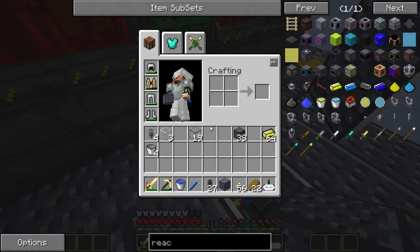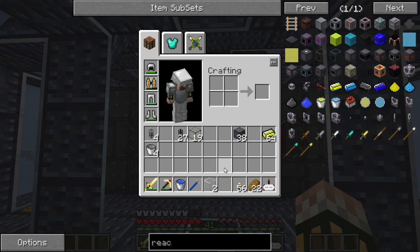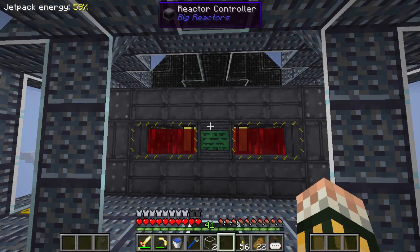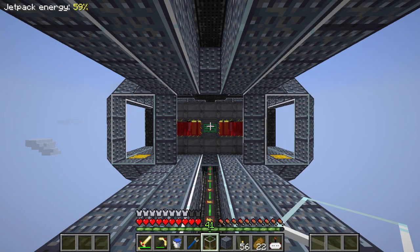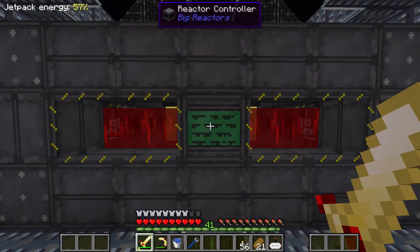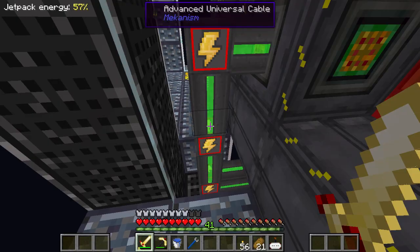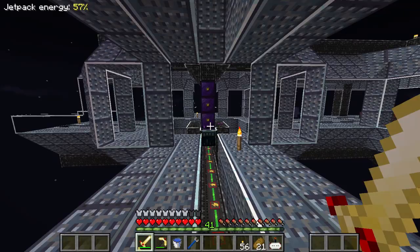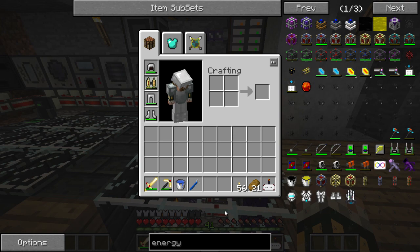We've got lots of power going on in the base now — we shouldn't run out for quite a while, and we can always upgrade the reactor if we need more power in the future. But now we've got a new problem: we've gone from not enough power to too much. We're producing 3,700 RF per tick, but the cable can only transfer 800 RF per tick, so about 3,000 RF per tick is being wasted and not even getting used.